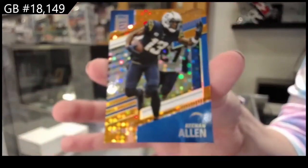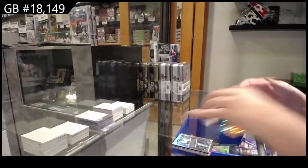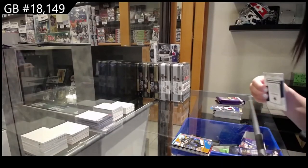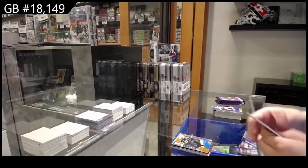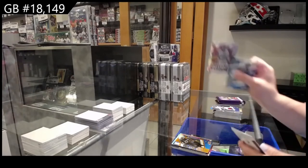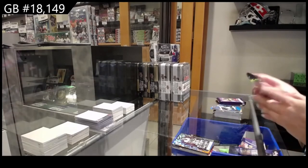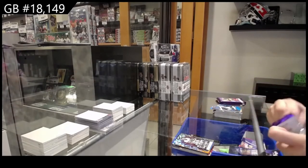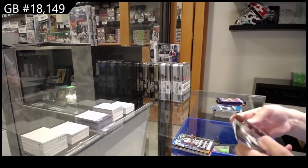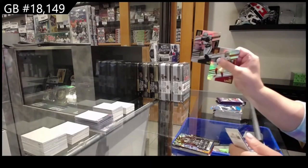I thought so — I was like, I know this guy. Rookie Elitist of Isaiah Spiller — again, it is a university card. Number 2, $2.99 for the Raiders of Zamir White.